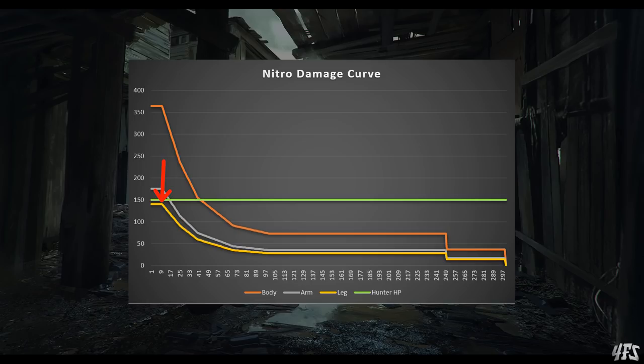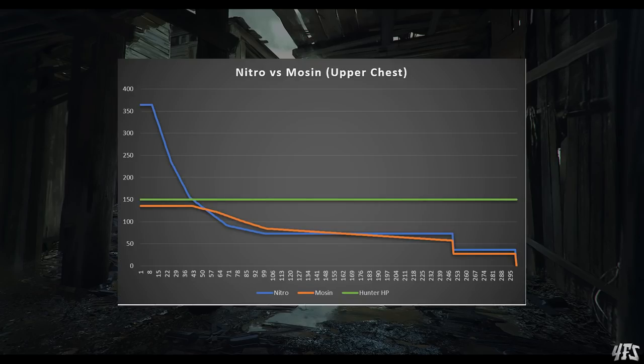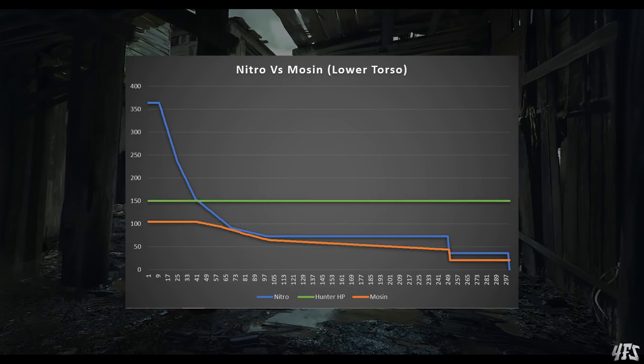Let's quickly compare this gun to the Mosin, which is kind of the gold standard for rifles in Hunt. An upper chest hit with the Nitro does especially well until just under 50 metres, and then the very gentle curve of the Mosin comes into play and the two weapons deal comparable damage from there on. Things change slightly for lower torso hits, as the Mosin loses damage there and the Nitro stays exactly the same, but even then the damage is similar after 70 metres.